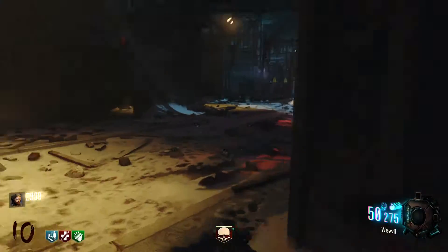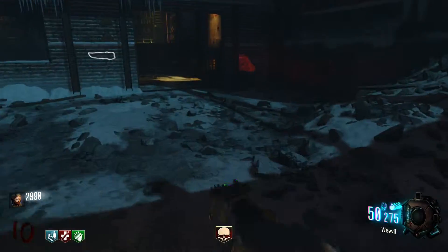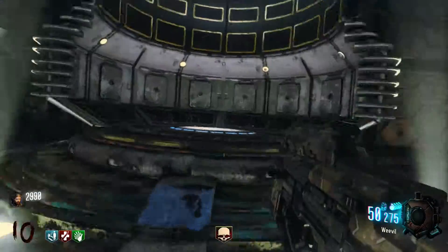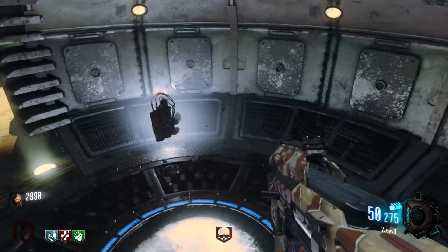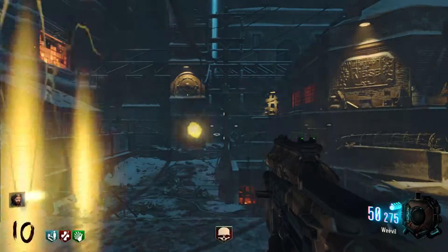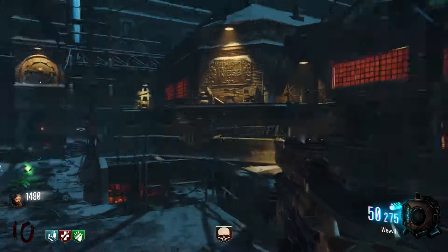I was in the middle of running this, so I'm not gonna run over and get the perk machine, but I'm gonna show you what happens from where you're standing. When you're at the Pack-a-Punch machine you'll see where the perk spawns. We're gonna use our last monkey right here, throw him in the machine, hit the teleport button, and when we get back you're gonna see three green lights and one big red flashing button.